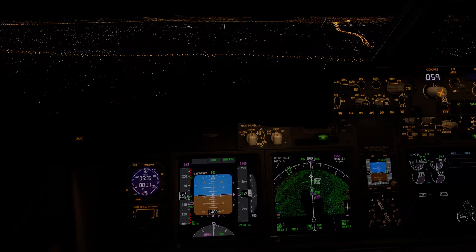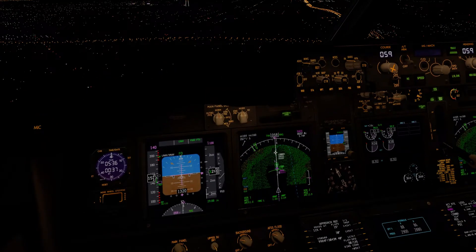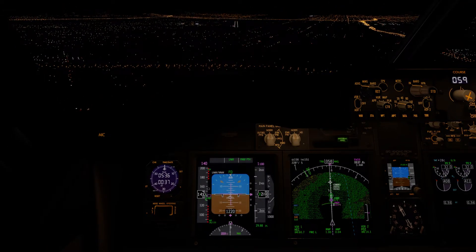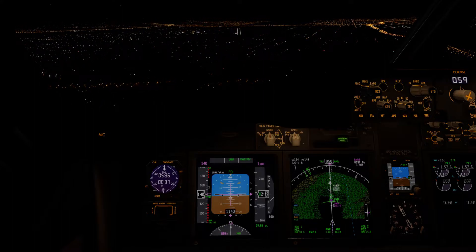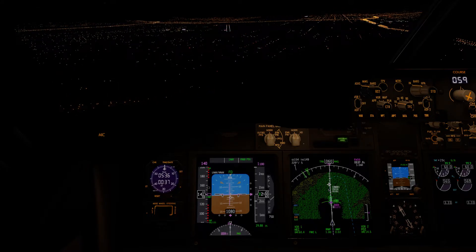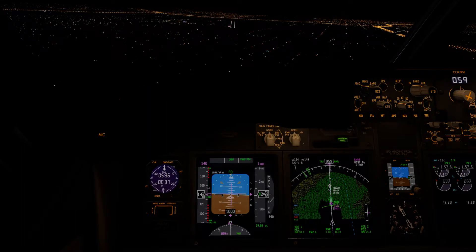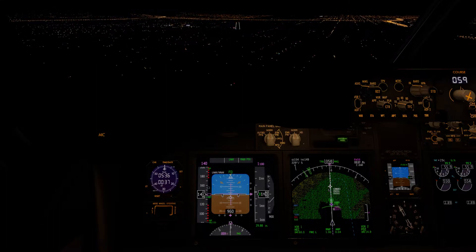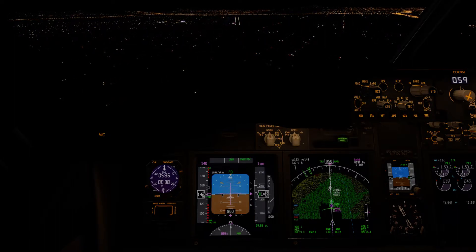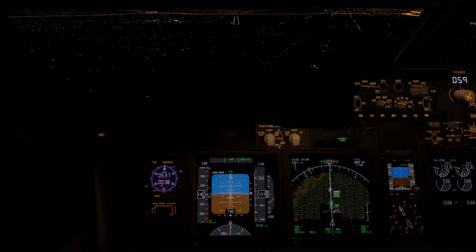I want to get configured for landing nice and early, so we'll go ahead and flip to flap 30 now. Flap 30 check, gear down, three green, spoiler armed, and everything's all briefed. Go ahead and check — this is complete. A little bit of power to keep this V-Ref plus five. Just nice and smooth stick inputs. No centerline lights, so gonna have to be a little keen on our instruments here. 1,000 AGL — looks like we're a little high visually. I'm gonna go ahead and put it down a little bit. Looks like our glide slope's a little bit off, so I'll keep it about one dot low.